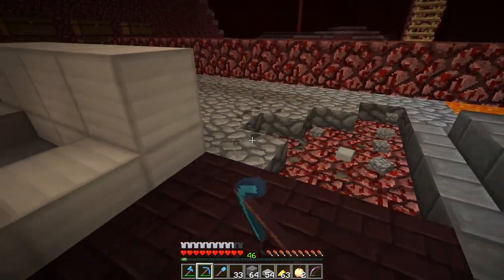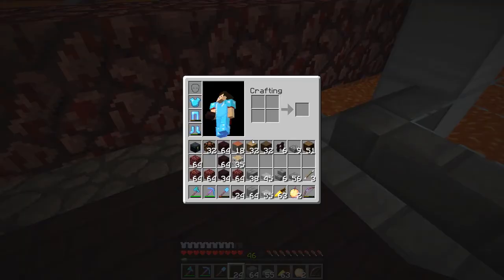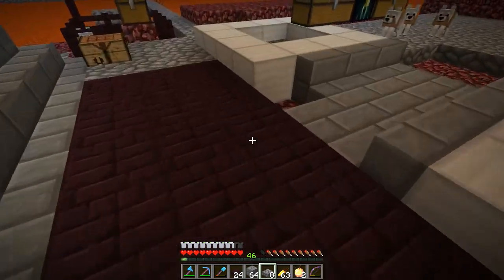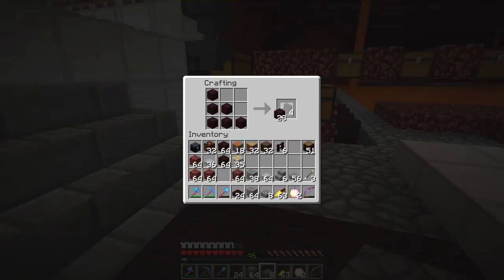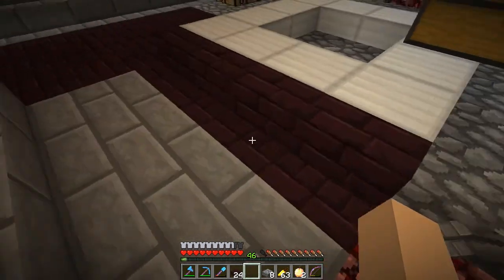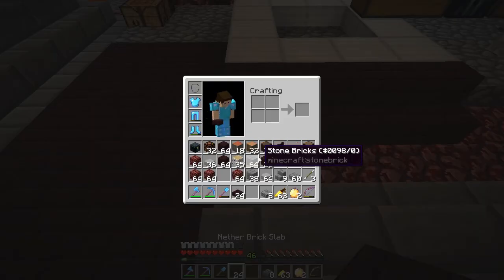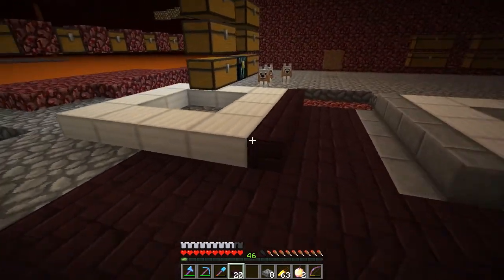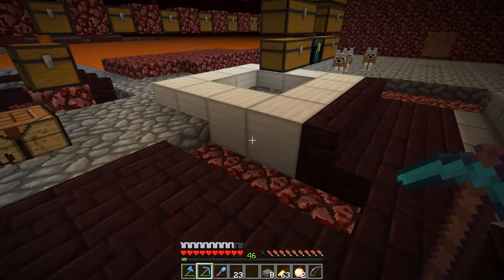You'll be walking through pathways that are about three wide. This will be the floor - half slabs so nothing can spawn. Then we can have some nether brick stairs right there. Let's see what that looks like - nether brick stairs here and nether brick slabs through here. It might be a little bit dark so we'll want to use some other blocks through here as well.